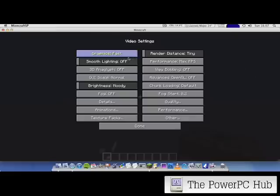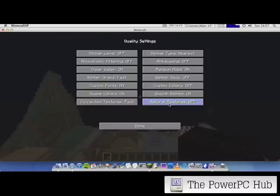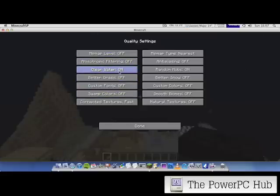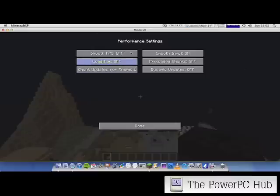Let me turn everything off. Animations — all off. Quality, smooth biomes — off. Random mobs — off. Everything off. If you just turn everything off here, that will do.